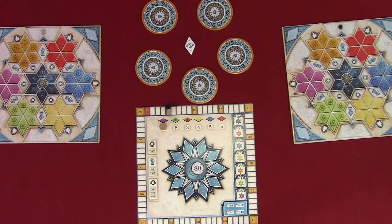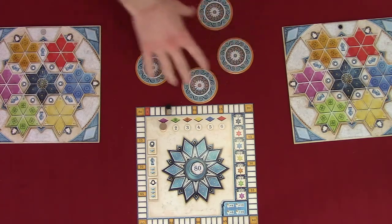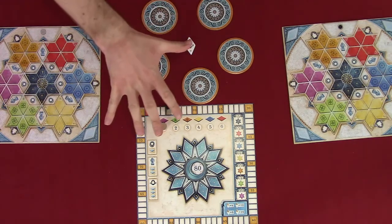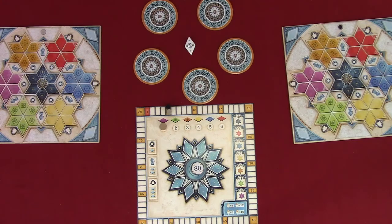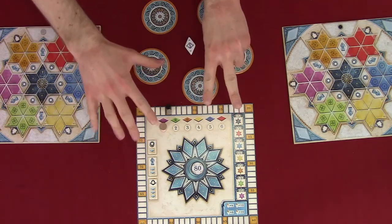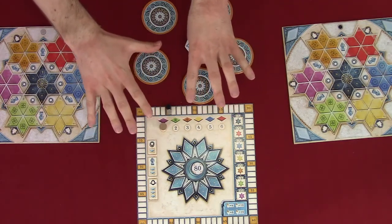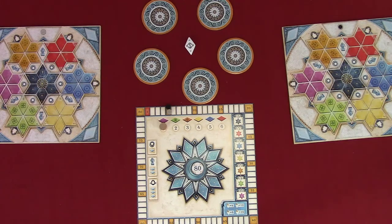Find out as we go to the table and learn how to play Azul Summer Pavilion. Each player chooses a player board in one player color and places it in front of them so that the side with the colored stars is face up. Place the factory displays in a circle around the center of the table. In a 2 player game, place 5 factory displays. In a 3 player game, place 7. In a 4 player game, place 9. Since we're playing a 2 player game, we did 5.